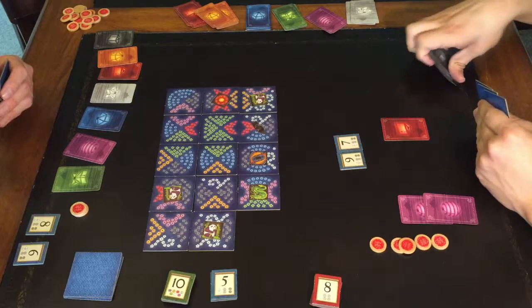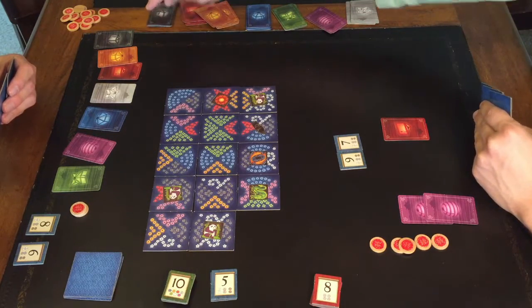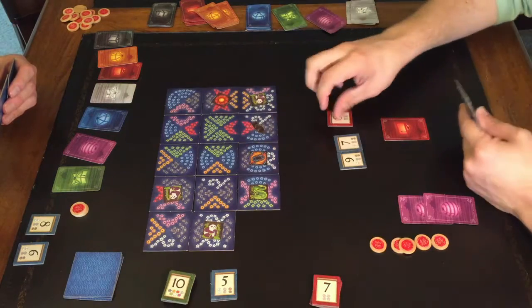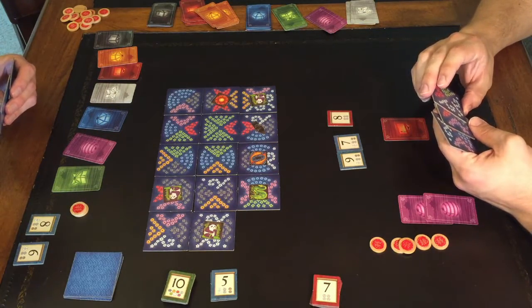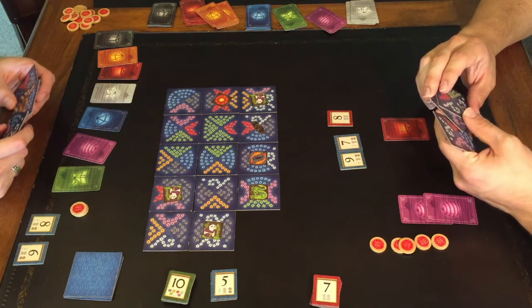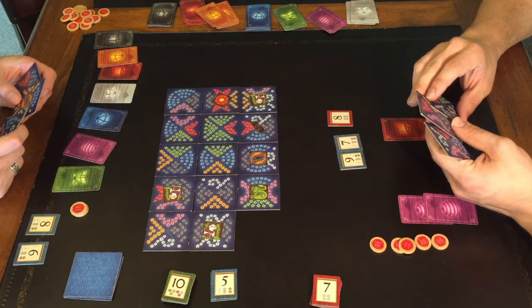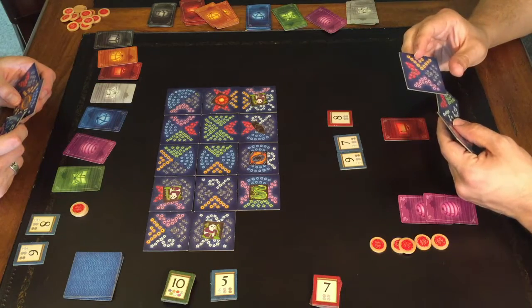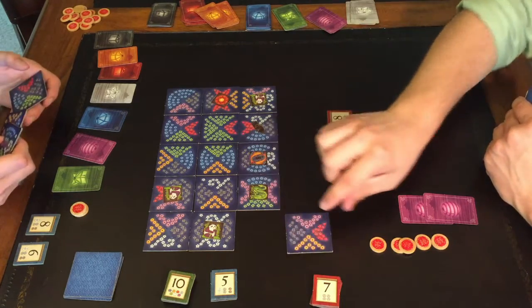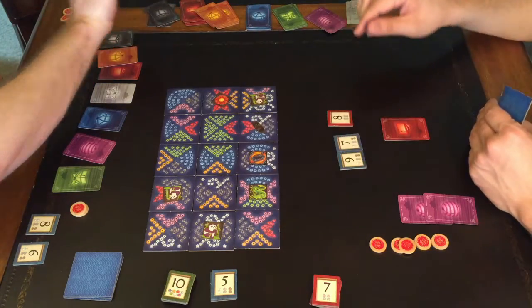I'm going to go ahead and turn in for these blacks. I'm going to go ahead and get green and black and red. You're going to get the black and red and two tokens because I'm not using any new stuff.